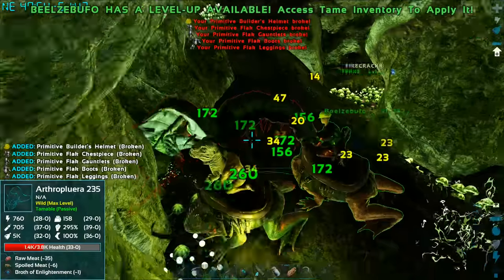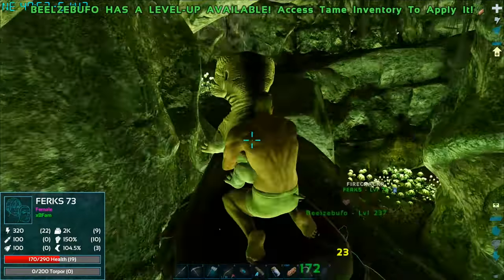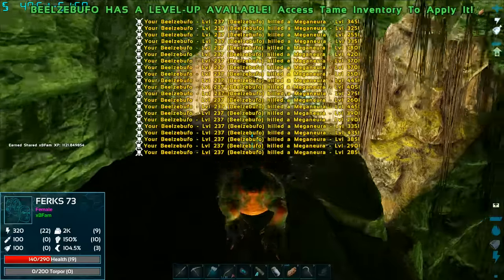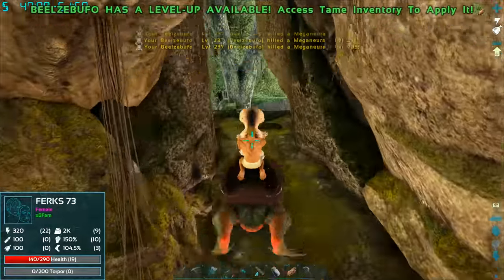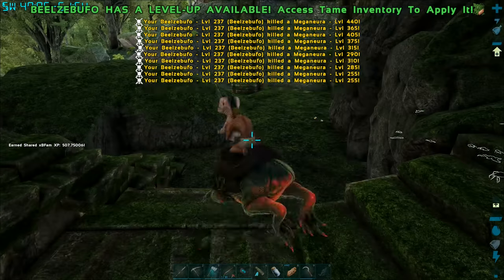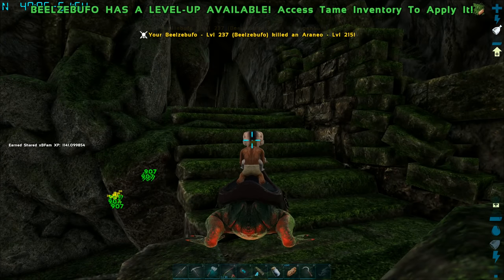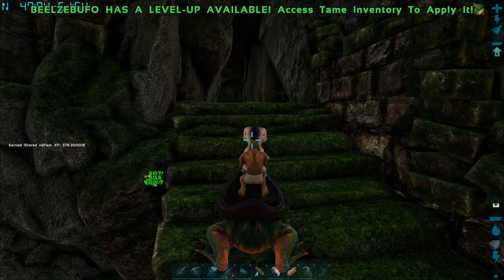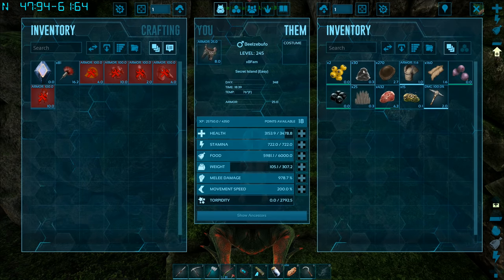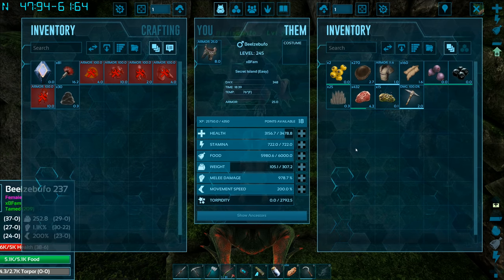Oh god, I'm gonna die — get out, run away! Oh crap, I'm stuck. Teleport or jump — I'm jumping! It broke every single piece of my armor. I got 30 cementing paste at least.